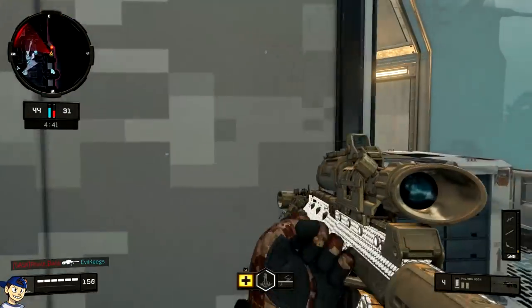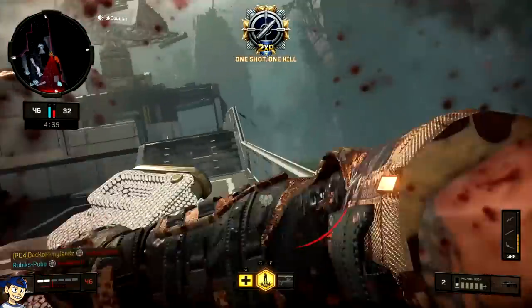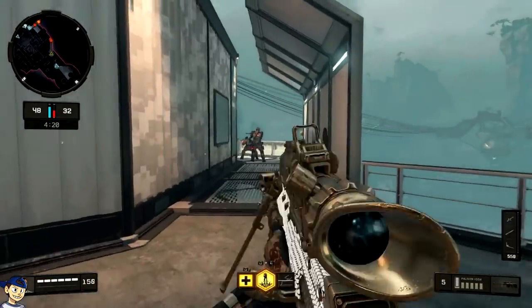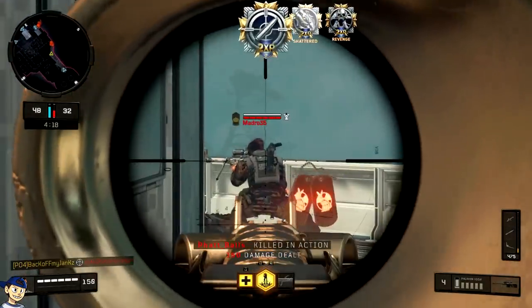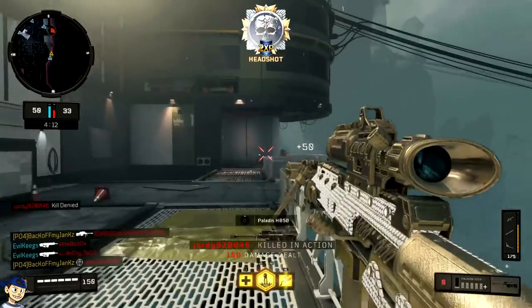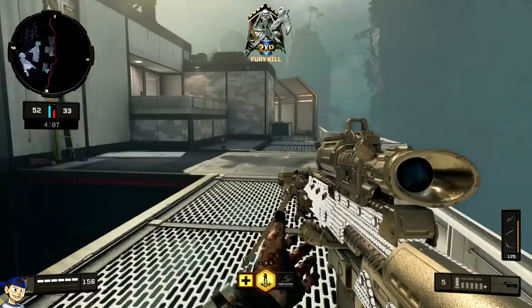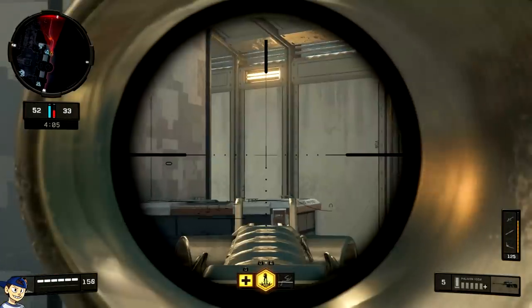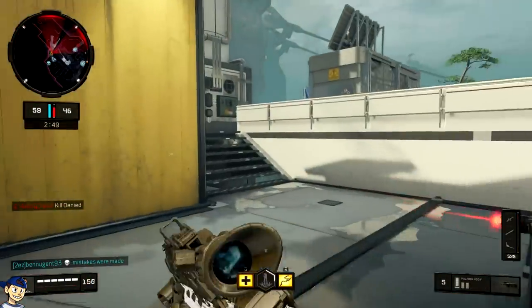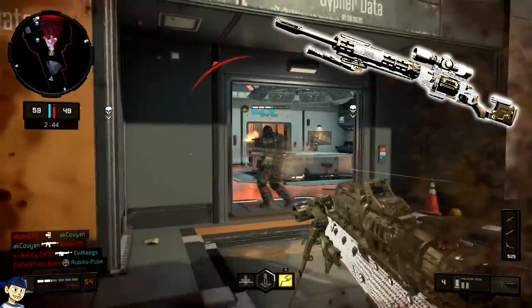The next thing about the Koshka is its aim-down-sight speed. The ADS speed is a lot faster — when you scope in, when you hit L2 on your controller, you scope in a lot faster. I'm pretty sure it's the fastest scope-in time out of any sniper. Correct me if I'm wrong in the comments, but I believe it is. So Koshka is number 2. The only downfall is damage, but if you're aiming high and hitting heads, it's a really good sniper.